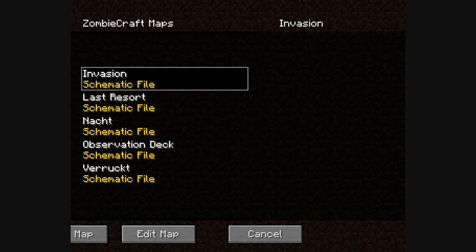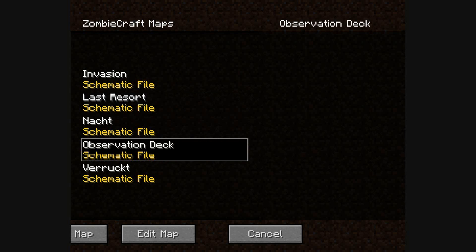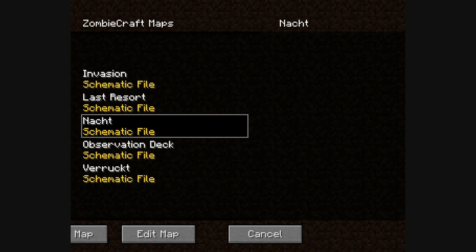Hey guys and welcome to the first episode of Pepsi Reviews. Today we're reviewing the mod ZombiCraft, which is Nazi Zombies in Minecraft. I'm going to play the all-familiar map Nacht der Untoten from Call of Duty: World at War — the very first Nazi Zombie map ever made. So here we go.